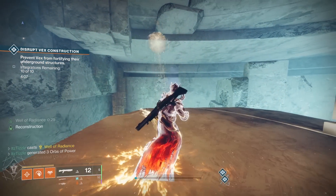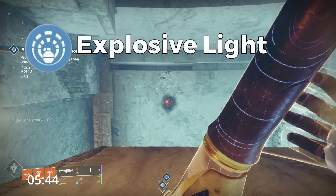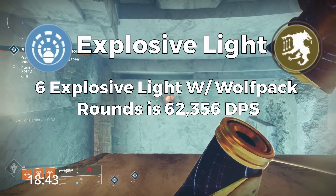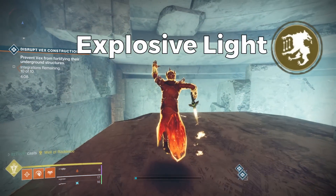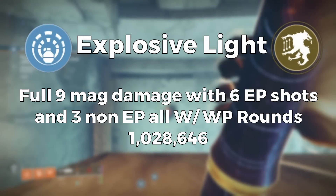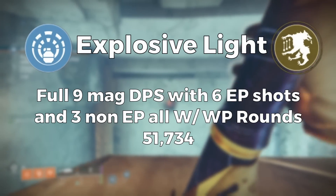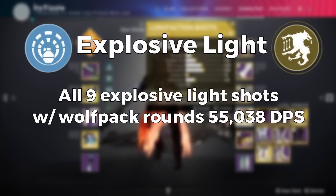Now let's take a look at explosive light and bait and switch damage numbers. At base, explosive light will deal 110,146 damage and 121,594 with wolfpack rounds. Say you have 6 explosive light shots — because you can't hold more than that — you can dump 6 rockets in 11.7 seconds, and with wolfpack rounds that will deal 62,356 DPS. Then say you have regular rockets for your final 3 shots: factoring in the reload after your 6th shot, the DPS of the final 3 rockets will only be 36,622. The total damage of 9 rockets with wolfpack rounds and 6 of them being explosive light shots will be 1,028,646, shot off in 19.88 seconds, for a total DPS of 51,734. If you optimize to pick up 3 orbs after shooting at least 3 explosive light rockets so that you have 9 explosive light shots, your DPS will be 55,038.